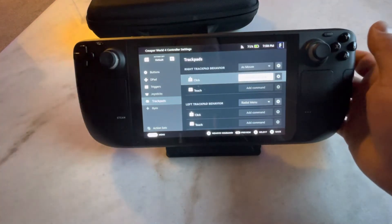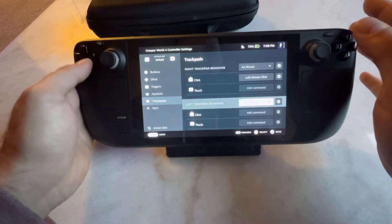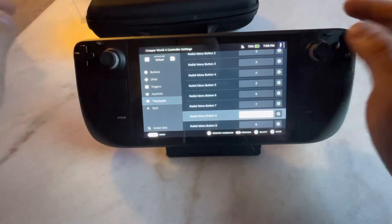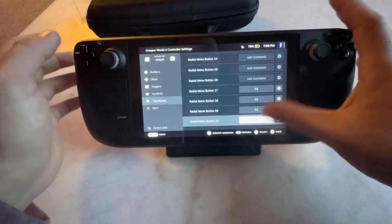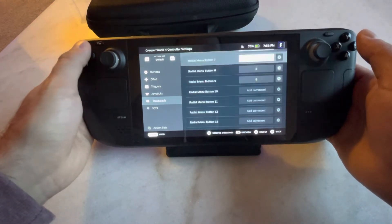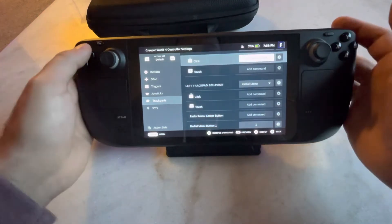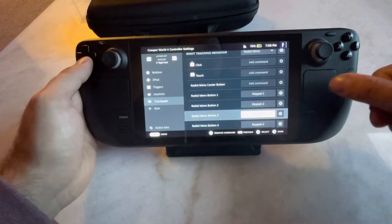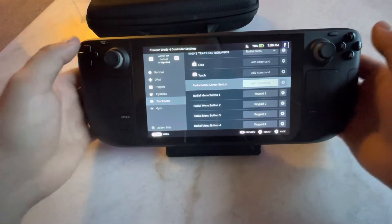The trackpads are where it gets interesting. The right trackpad is set up normally. The left trackpad is also a radial wheel — it has the regular number row 1 through 9, and then F1 through F4, because those cycle through your build menus, which I'll show in-game. It takes out a lot of mouse movement. In the next action set, I've included the radial menu on the right trackpad — I'm thinking about moving it to the left, but we'll get there later.